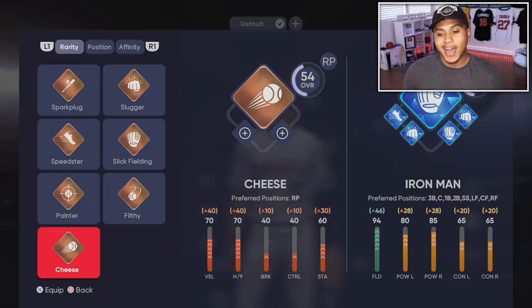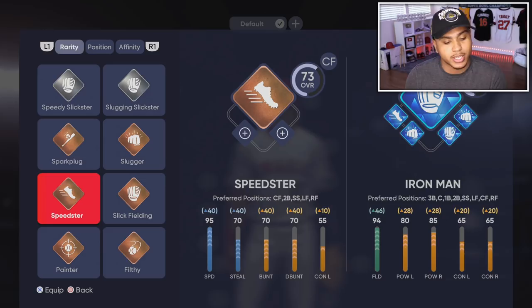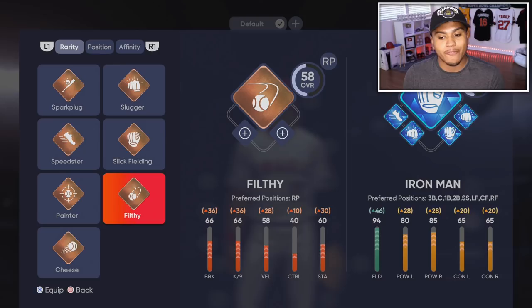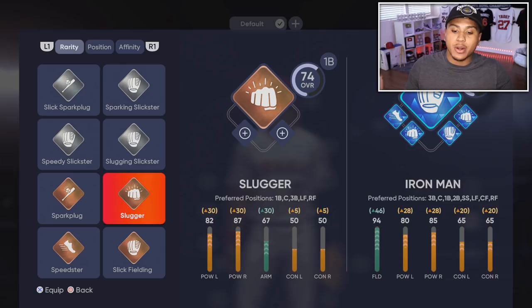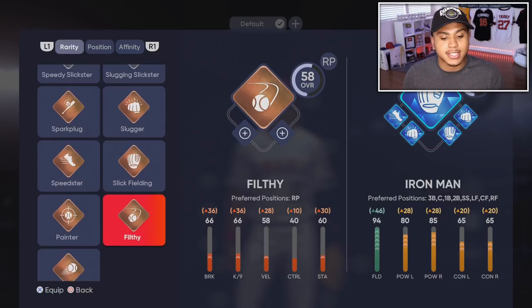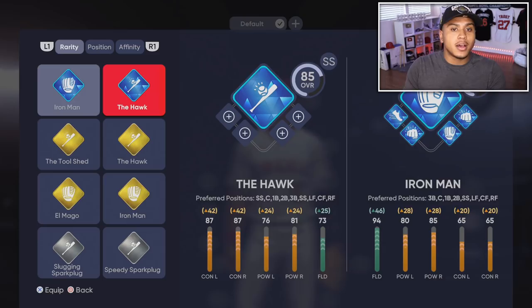I've also seen people using Cheese — you can throw sidearm and throw 100 miles per hour. I haven't done Cheese yet but it's really good for getting a pitcher diamond really fast on the Road to the Show glitch. Speedster won't give you really good hitting stats. Painter could be a good starting pitcher, and Filthy could be a good relief pitcher, but the best pitcher option is Cheese. Slugger is kind of a Frank Thomas type build — really bad speed but really good power. The best overall archetypes are Spark Plug and Slick Fielding moving through Slugging Slickster and Iron Man.